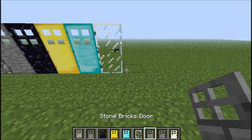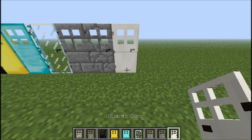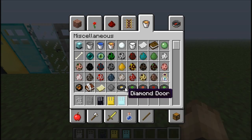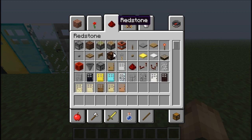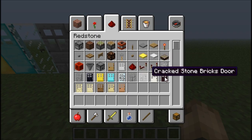Pretty much it's just like you can make doors out of every material in the game, out of the three different types of wood. You can't open the gold, the iron, the diamond, or the emerald doors with right-clicking — it functions like how an iron door works where you need a button to press it.